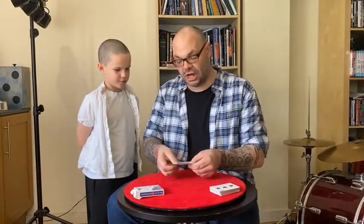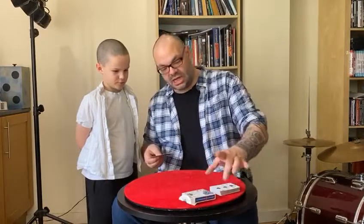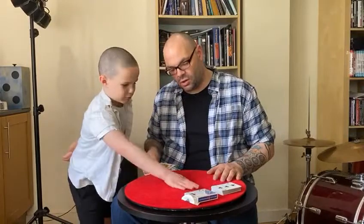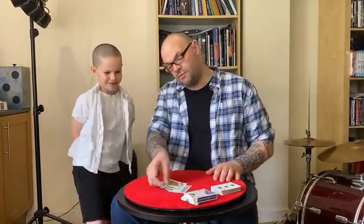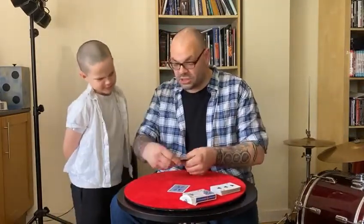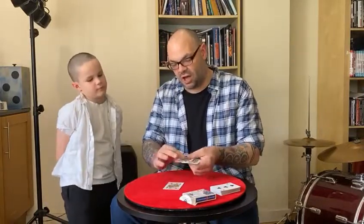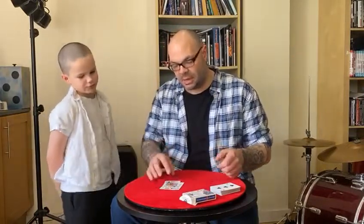We've done spades, clubs, and hearts — each one building on the last. Now I'll do the jack of diamonds. I'll take the jack of diamonds out from the pack invisibly and put it there — you can't see it, you can't feel it — but if I rub it, it becomes visible. There's the jack of diamonds. We've found the jack of diamonds, the jack of hearts, the jack of clubs, and the jack of spades.